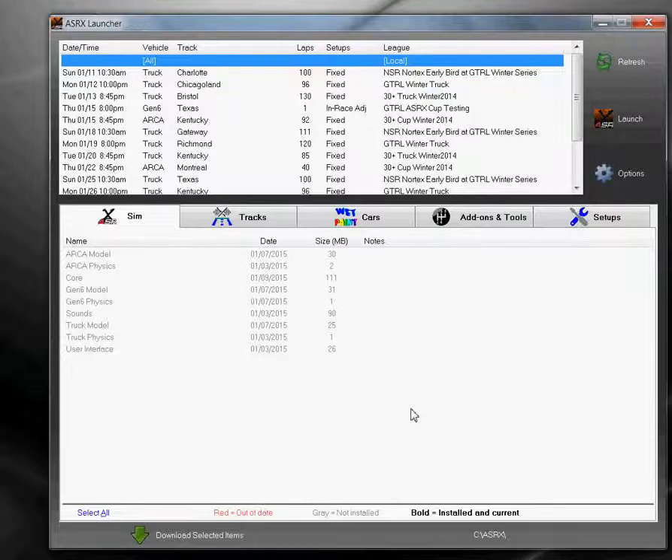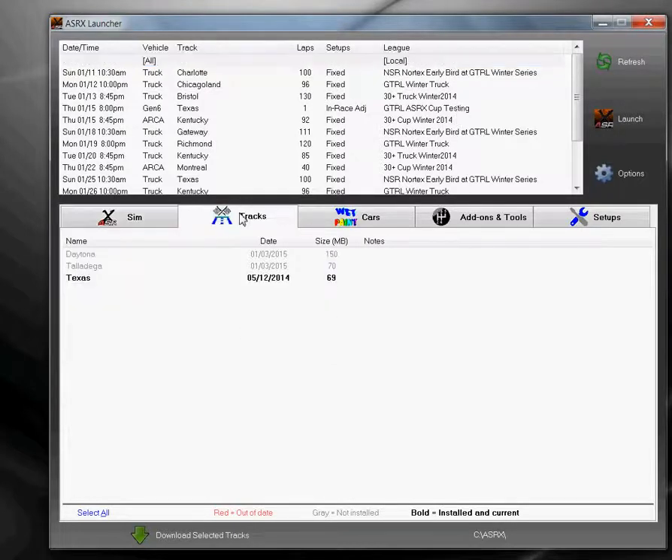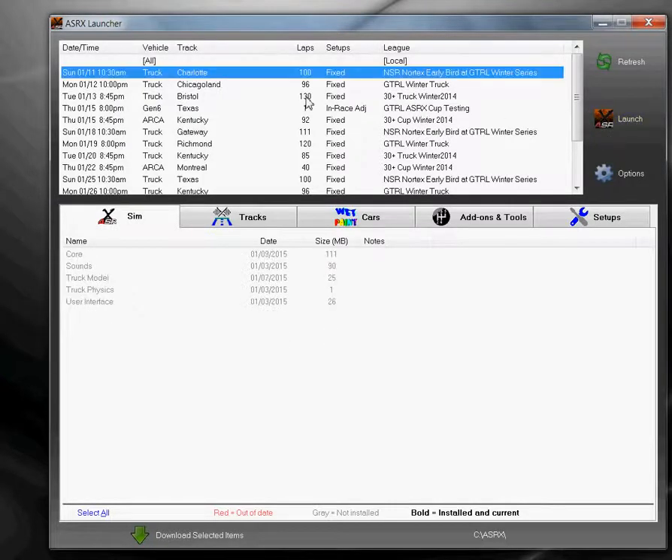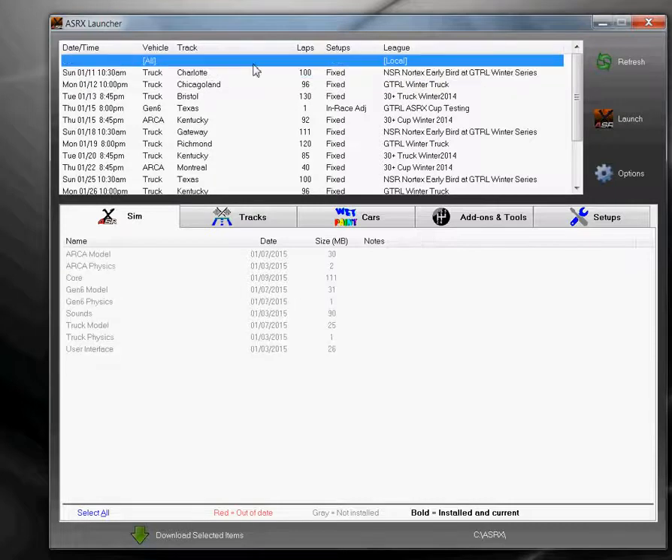After it installs the launcher, it starts the launcher. Take a quick look at this. This top box here shows all the events that are upcoming — the next 15 events that are scheduled. The bottom tabs show all the items that you can download. You can download them manually, but the nice thing about the launcher is that when you select an event and click to launch and connect to that server, it will determine what needs to be downloaded for you and prompt you to allow it to do that. So for the first time I'm going to run the sim locally and not connect to one of the race servers. I can either double click or highlight and then click the launch button.